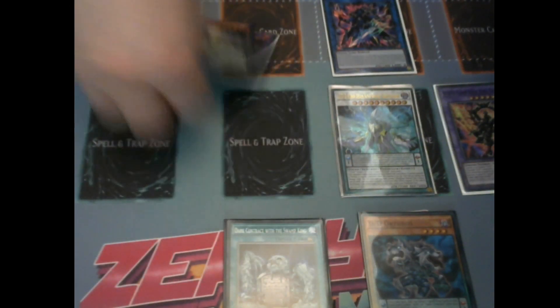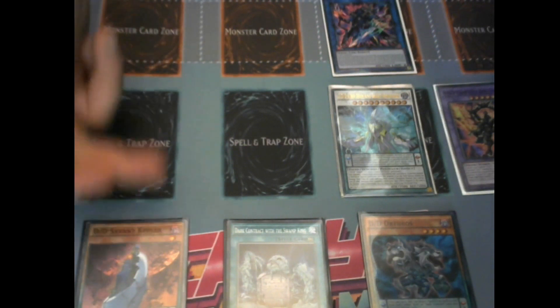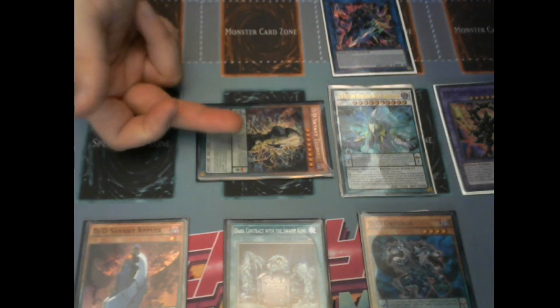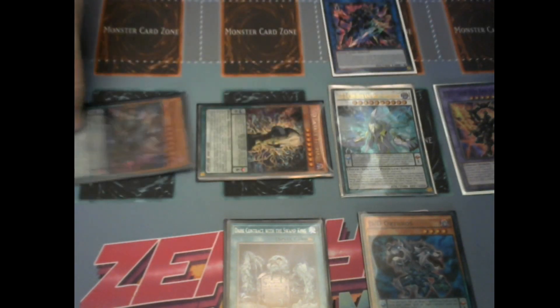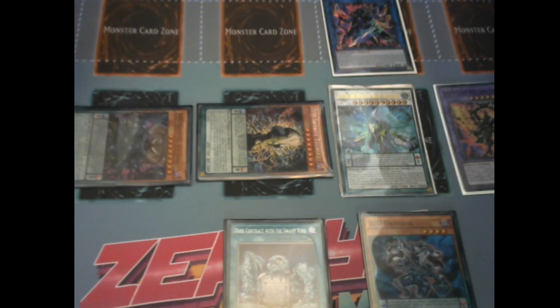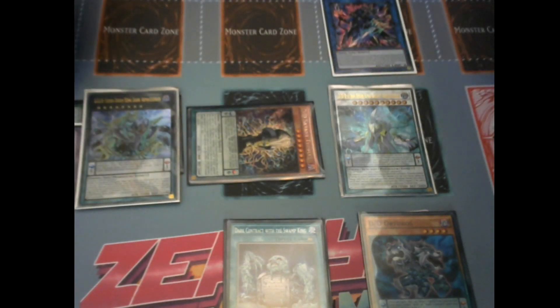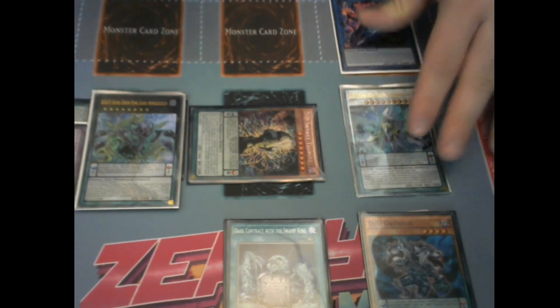Then use Orthos to pop Thomas and Gilgamesh. Thomas goes to your extra, Gilgamesh as well. You can now set your Kepler in scale and use your scales to Pendulum Summon your Thomas. Then use Thomas's effect to pop Kepler from scale and summon out your DDD Abyss King Ragnarok. You're now going to use your Ragnarok and your High Flame King Genghis to overlay into your DDD Darkness Armageddon.